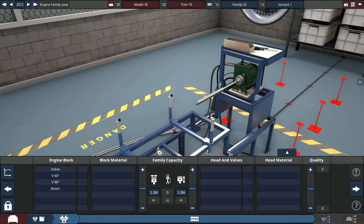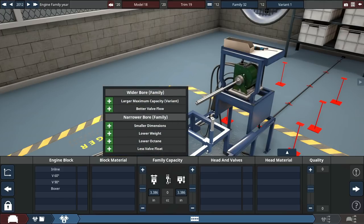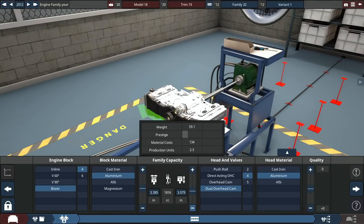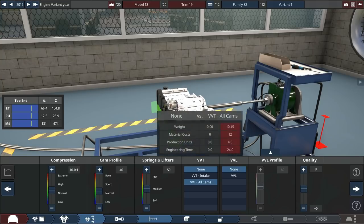I actually made a Mazda Miata competitor about two years ago when I first started the channel — it was like my third video ever. We're going to make another car very similar to that. That car had a Boxer 4 engine, and I think we're going to do that again. So a Boxer 4, 1.8 liter, with VVT.